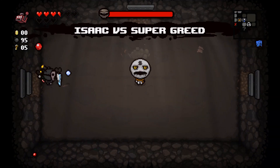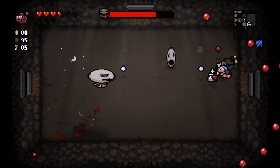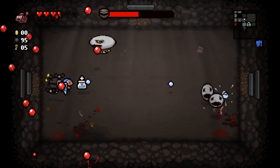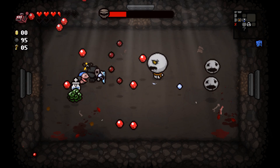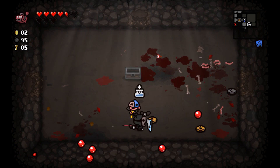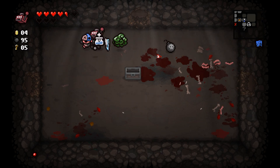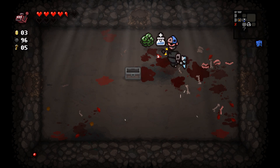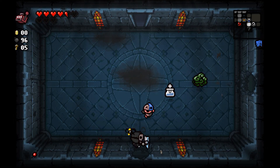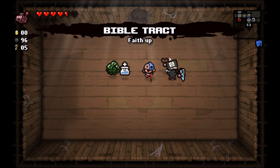Might as well use the I Can See Forever card. Super Greed — so I'll get even more coins that don't do anything. He spawns stuff and I can just shoot it with the shield up, so if I pick the right corner I should be fine. There's a chance of getting an item from Super Greed — nope, just more coins, which I'll again try to turn into hearts. Got nothing. That's the power of luck down. The last items are two faith ups — I guess I'll take the bigger one.